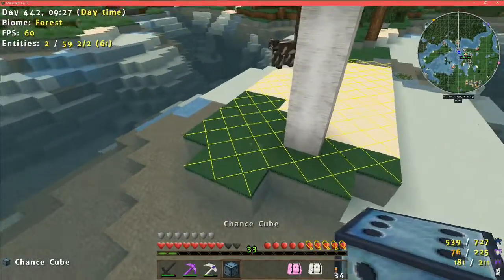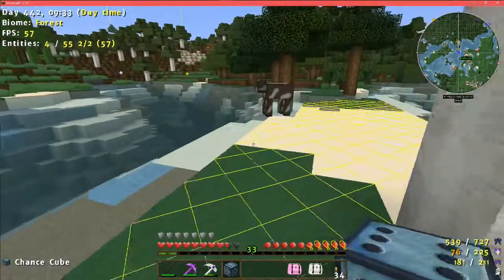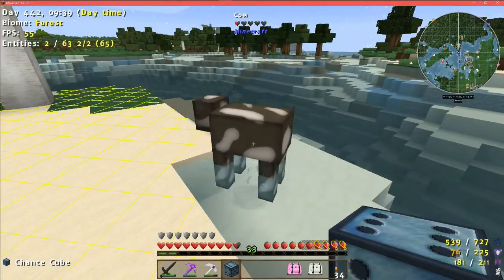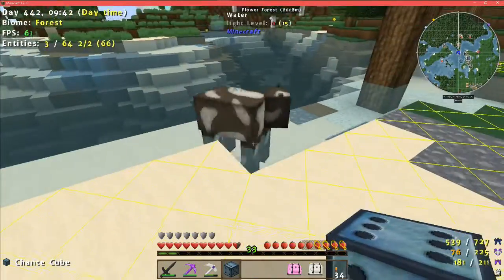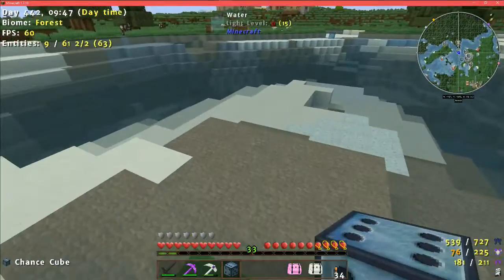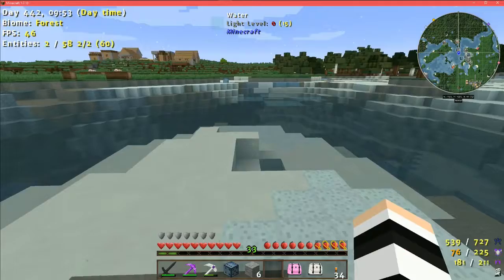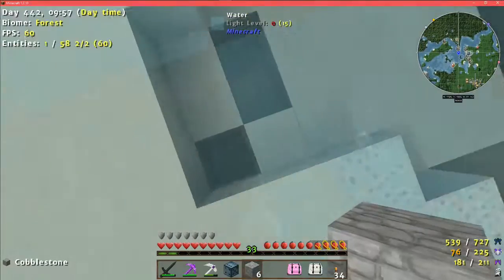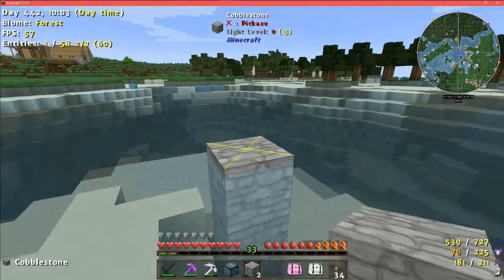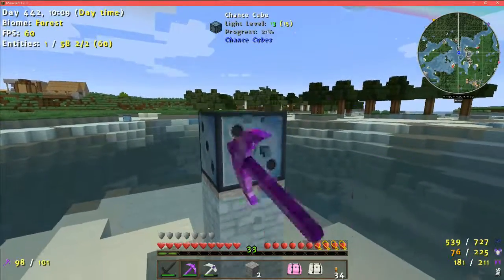I'll put this one over here. This cow is here every time — maybe we should name him Chancy. Oh, he looks poisoned or something. Probably from the potions — sorry Chancy, I wouldn't get too close to me. A new pedestal — I have cobblestone. It left a thing. Please don't screw me over.